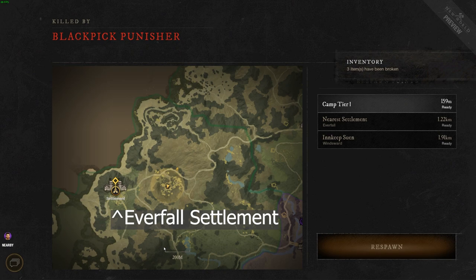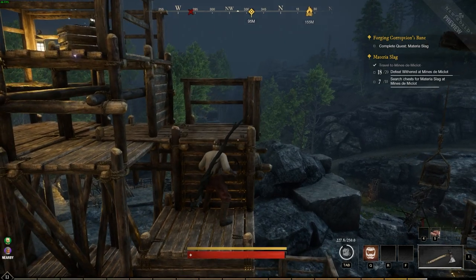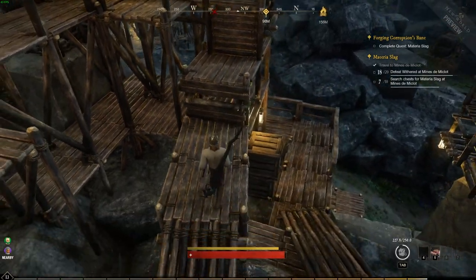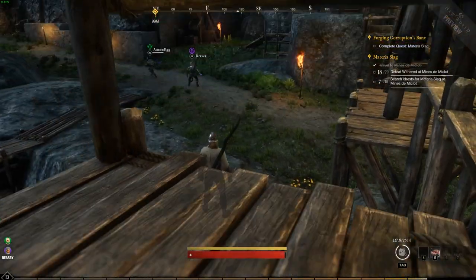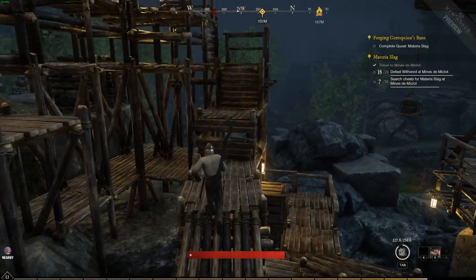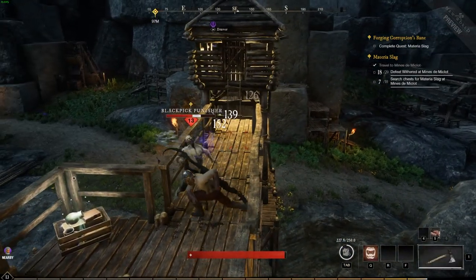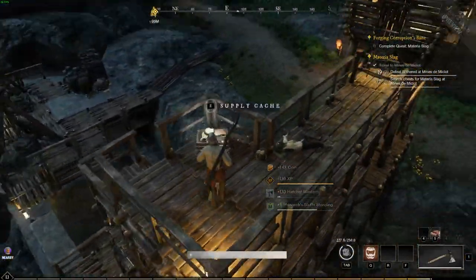We are now west of Everfall Settlement doing the Materia Slag quest. Again, you'll either kill things, or kill things and loot their bodies, or search chests or crates — you'll start to see this pattern in all the quests. Right now I'm trying to defeat the Withered. My hacking is getting slightly better — zero defense though, that comes later on.